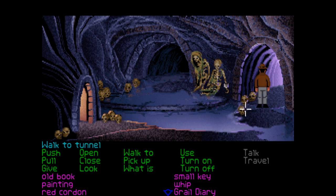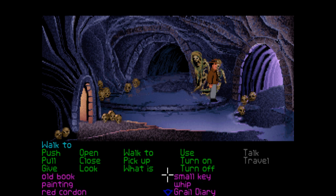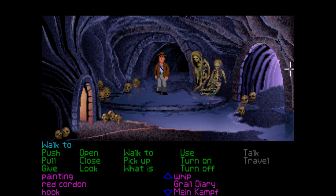This is another new room. There was a hook or something on that skeleton — we can take this arm. We've got a hook now. Perhaps we can use it — try hook with the cord, try hook with the whip. Neither of those seem to work. But we've got another item we didn't know about.